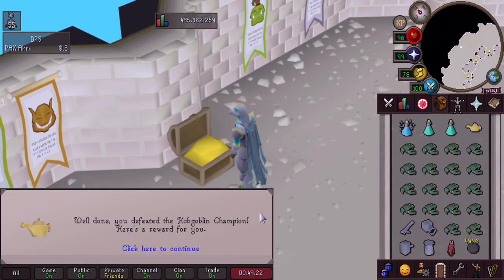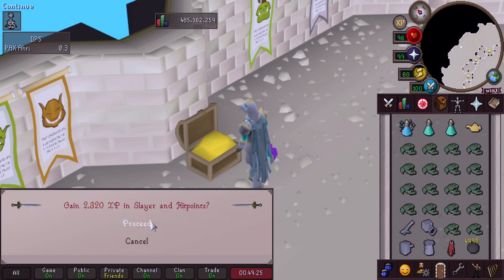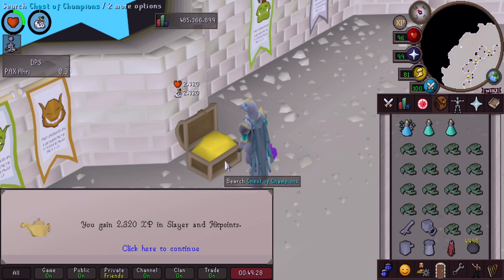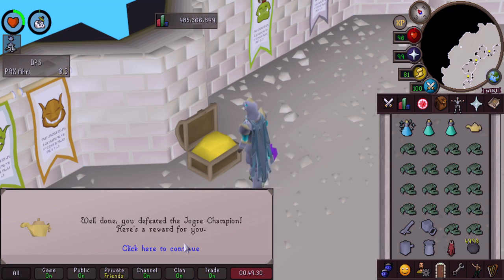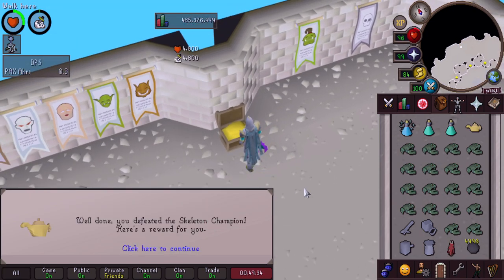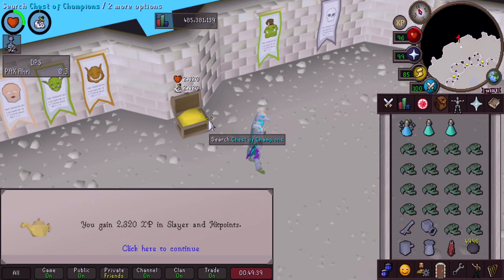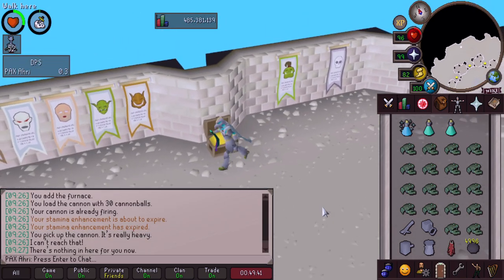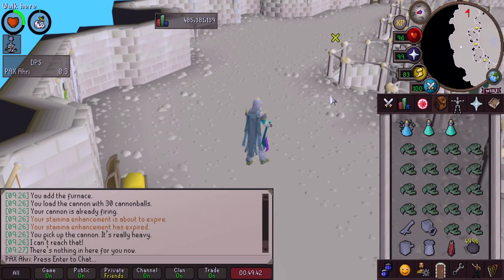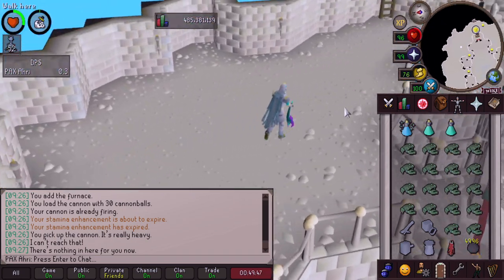The reward for defeating the Hobgoblin Champion is 2,320 Slayer and Hitpoints XP. Oh, I forgot to collect my Joker reward from before, and a Skeleton one too. I guess I was behind! Getting all of them now. That's the end of this video, and I hope you had a good laugh with the cannon being used, because I certainly did.